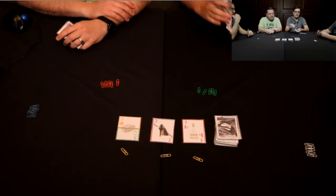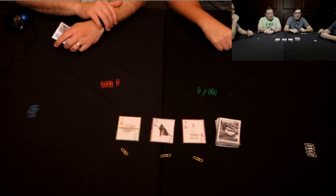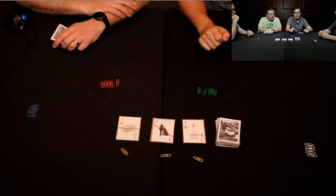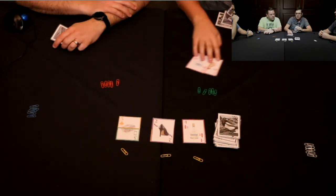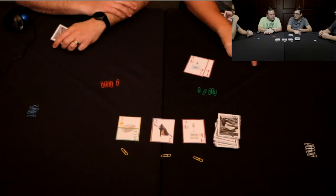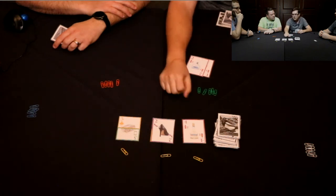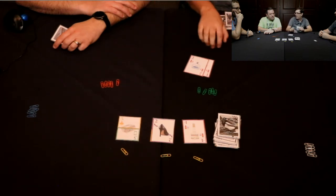On each turn you're going to have two actions to take, and there are three possible things you can do. You can either take the same action twice or two different actions. First, you can draw two cards and add them to your hand. Second, you can play any number of cards from your hand of matching suit, either as a new set or to add to an existing set in front of you. Third, you can steal. When you steal, you have to have a set of the suit you want to steal from — so if I wanted to steal this red card, I have to have red in front of me.